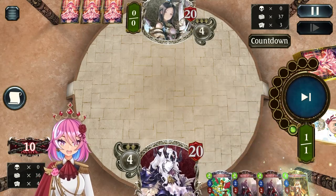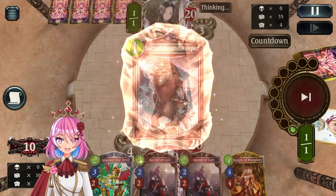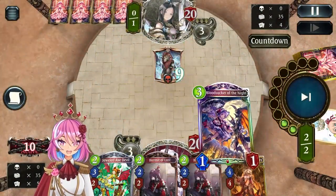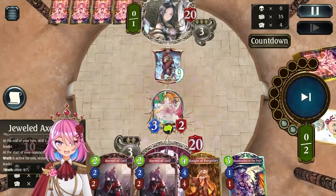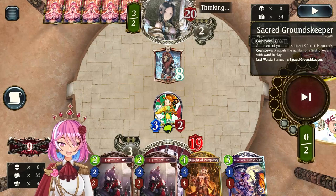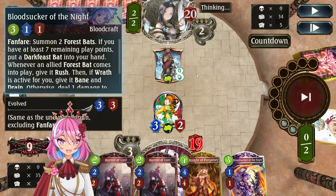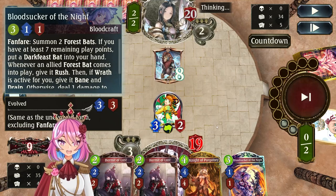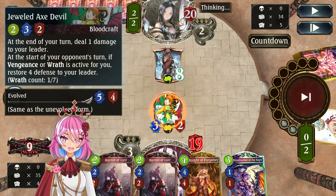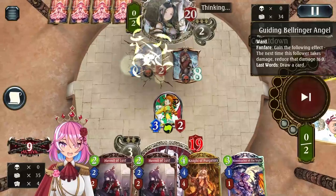Here's how you do it. You play the Jeweled Axe Devil. The early game of this deck is incredibly strong. You have Bloodsucker of the Night, which can remove two 1-1s and gives you two pings. And you have Jeweled Axe Devil, which is an overstated card for one ping that you want anyways. It's really strong.